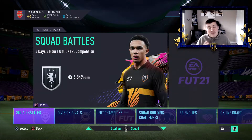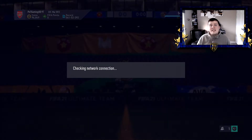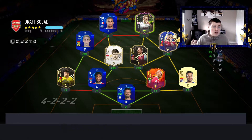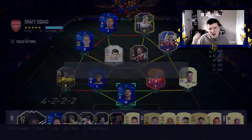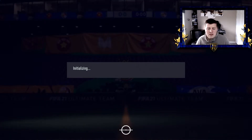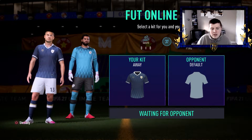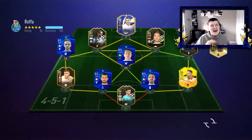Bruno Fernandes Team of the Year is actually 4.8 million coins at the time of recording. The cheapest price is 4.82 million coins, then 4.83, and the next one goes to 4.9 million coins. He goes up and down, and I think his price will go up a little bit more once he's out of packs.